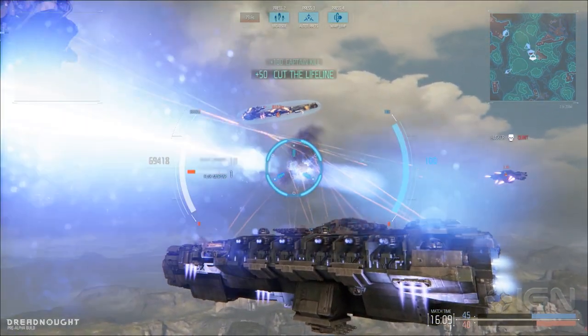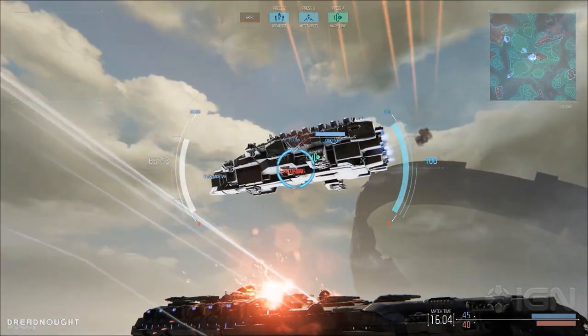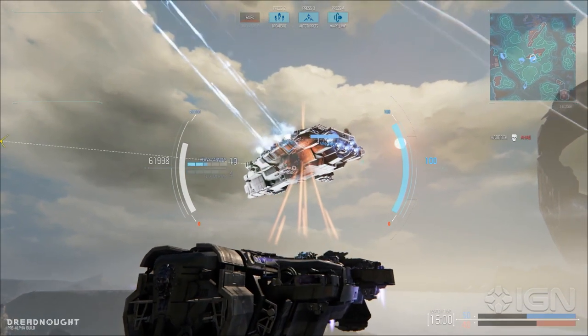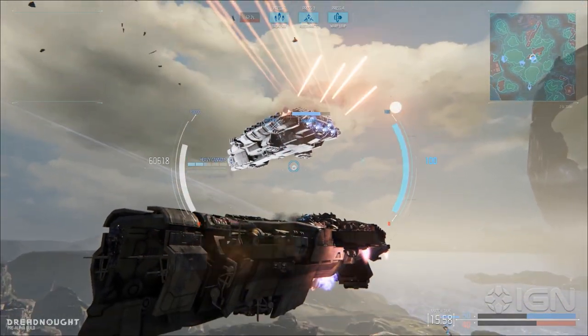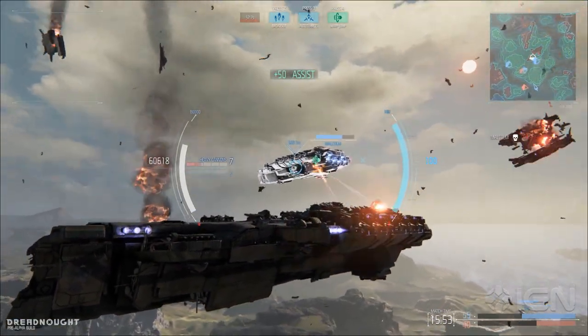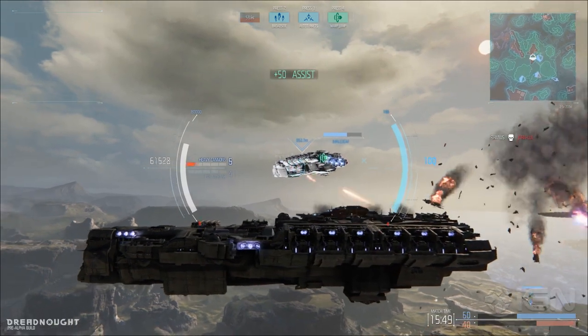Did he shoot down my nuke? The tactical nuke is more designed if people are close to the ground. If he actually moves and is higher up, it's probably going to miss him. And then create an area effect — there's all the debris coming down. I love those explosions. All still pre-alpha, I have to say that.